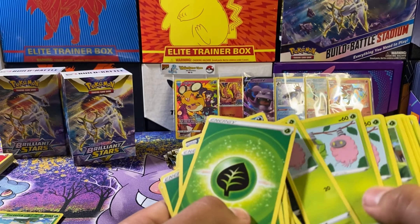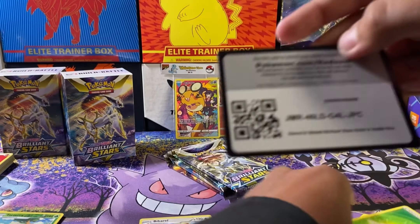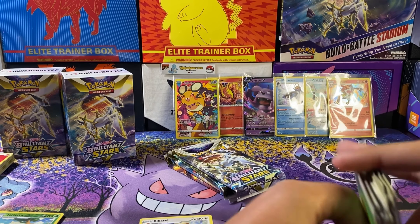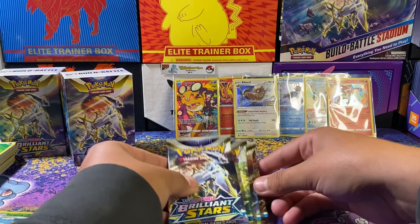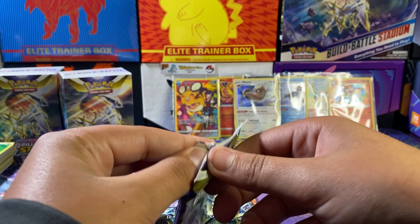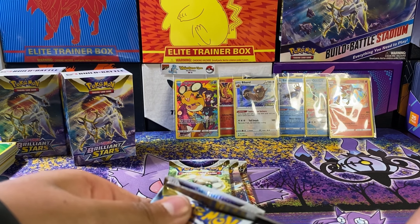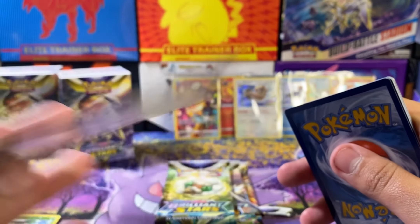Bibarel is a new one. You got everything in here — Gloria and all these in here. The Bibarel — not hollow — and your code card. Very nice! There's the Bibarel. Let's get started on the packs — the RCS pack art. Actually, let's snip all these packs — why not? Snip snip.